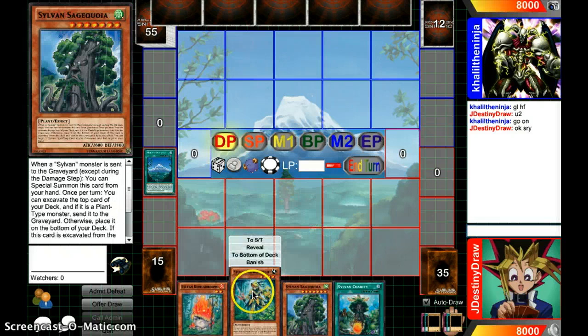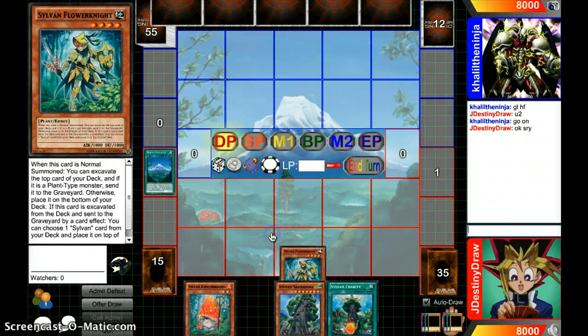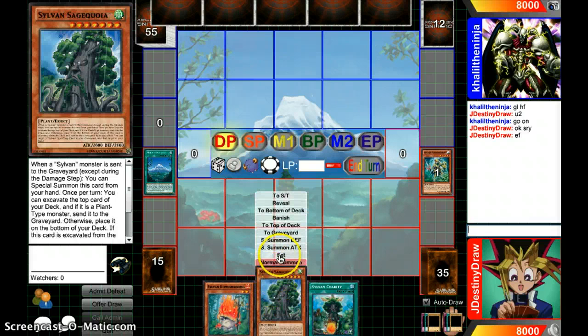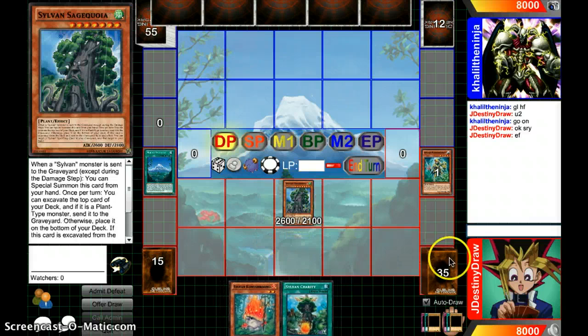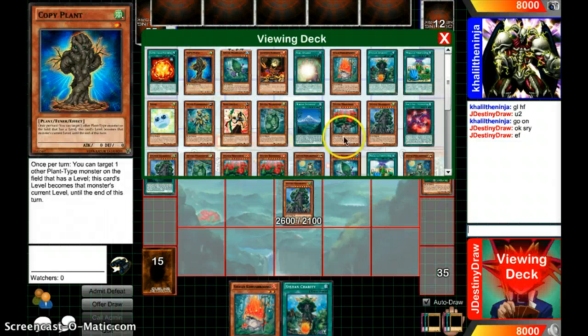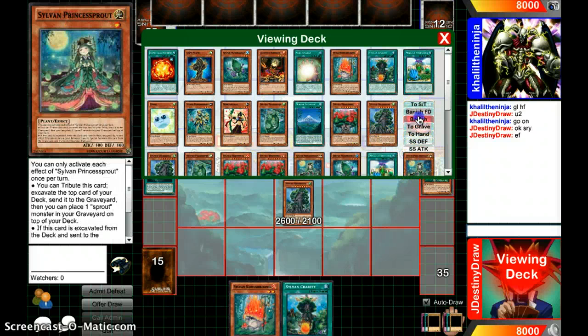This is my first video cast ever. By that effect, we special summon our Sage, and then we put a Sylvan card on top of our deck. And I think I'm going to go for the first turn Dracosack.